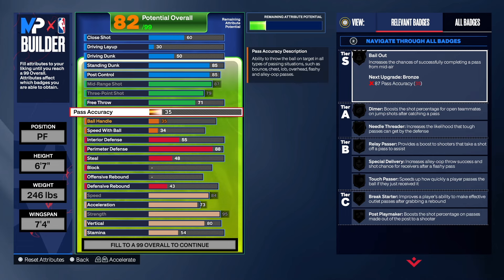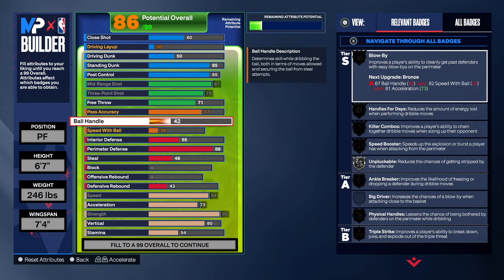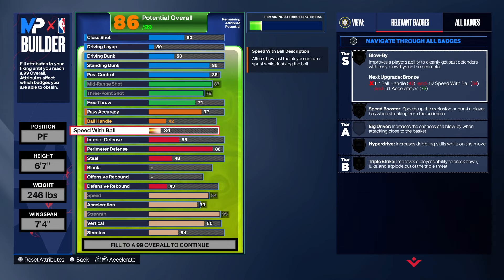Now, pass accuracy — we're going to get that up to a 77. That allows us to get Needle Threat on Silver. We also got Diamond in there, Relay Passer, Special Delivery, Brake Starter, Post Playmaker. So we do have some good badges on this build that will allow us to make some passes once we get the rebound. We're not worried about ball handling speed with ball for the type of build this is, but you can add it if you want.